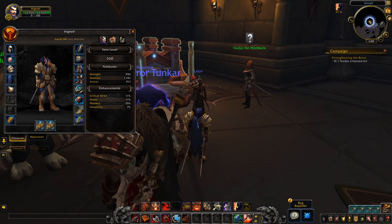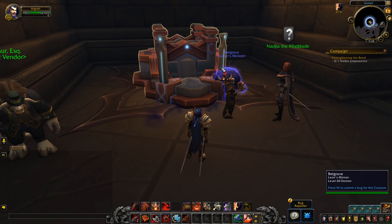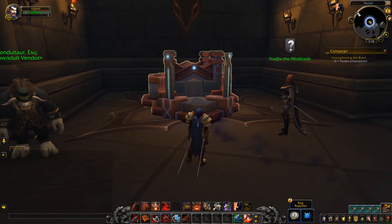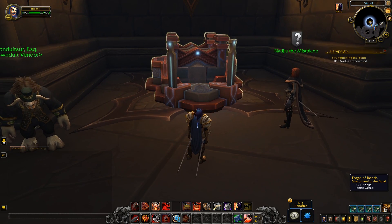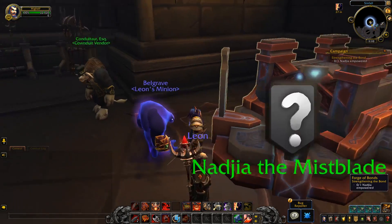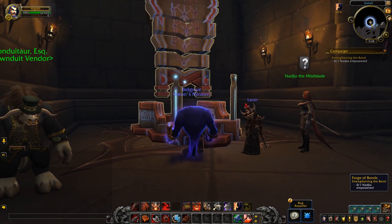Right now we're on a level 60 pre-made character in the Venthyr Covenant. This character has essentially just picked their Covenant, and we're currently in the Venthyr Covenant Sanctum Sinful. We have access to the Soulbind thing — the Forge of Bonds, I think it's called — which is actually pretty neat. It has some really awesome animations.